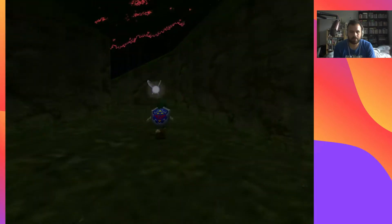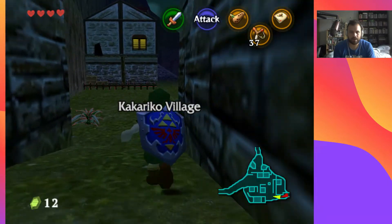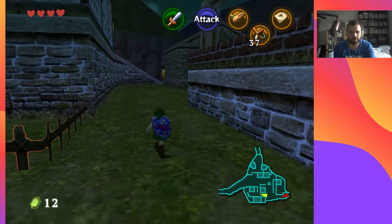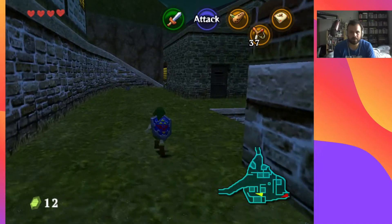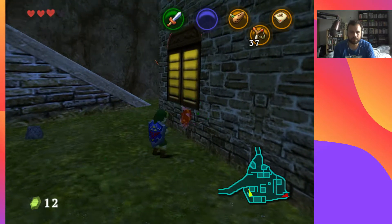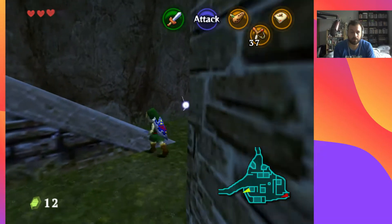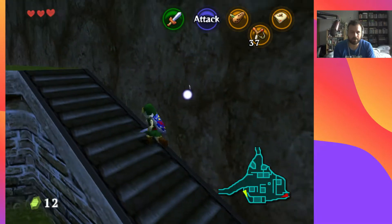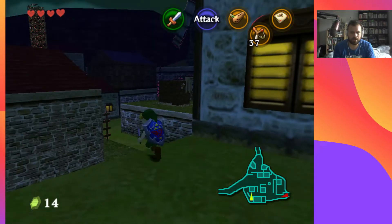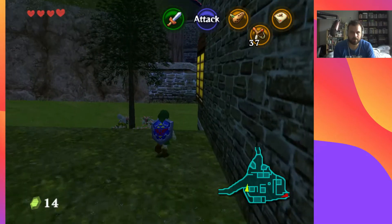I'm gonna go to Kakariko Village again because I think at night time there are some Skulltulas around that I can get. Then I'm gonna do the Cucco hunt to get a bottle as well. That should be five Skulltulas — we got three in the Deku Tree and one by the castle, so that should be five.